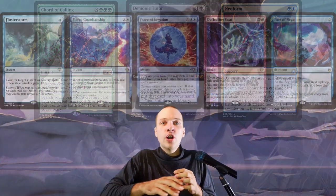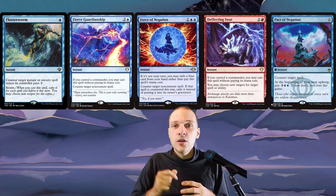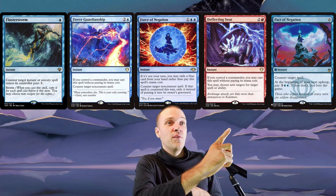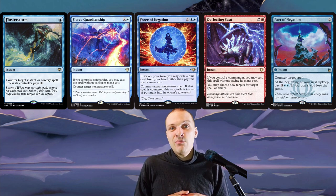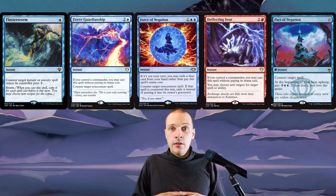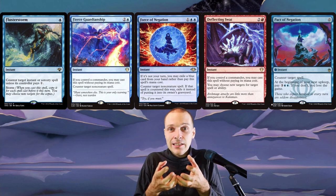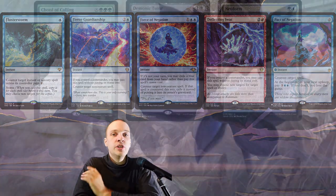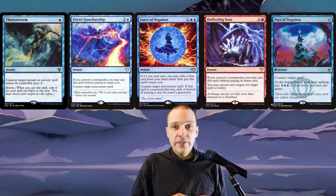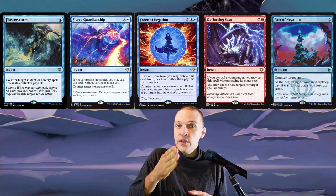By not running these tutors, we have more space for more layering combos that flow together in various combinations. Also, by not playing those cards means we're not affected by a great majority of counterspells. Pact of Negation deals with creatures, but Flusterstorm only hits instants and sorceries, Fierce Guardianship hits non-creature spells only, Force of Negation hits non-creature spells only, and Deflecting Swat doesn't really affect us that much either. We can just put creature combos into play and say 'do you have a response?' — they can sit with all their Fierce Guardianships and it's not going to do anything.